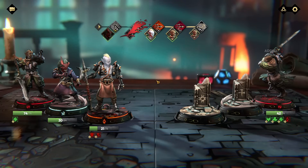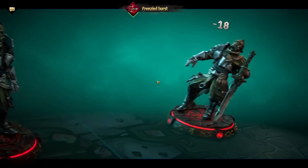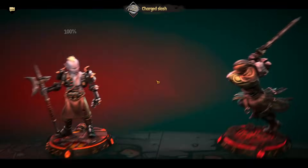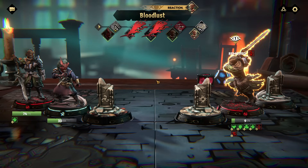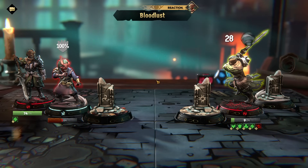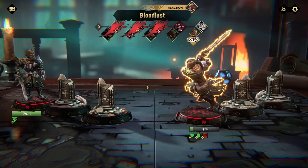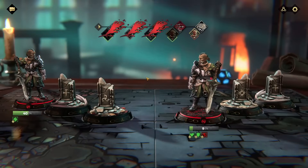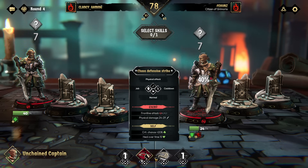Hopefully the people that got in early on the minting of the NFTs don't feel scammed and ripped off. Maybe they're big believers - maybe they believe this game will take off. He got 35 initiative - that was his attack roll and he got a bloodlust reaction. Why does he get to keep attacking after he killed my guy? That's his bloodlust initiative. Whoever gets higher initiative wins this match because whoever swings first is going to win.